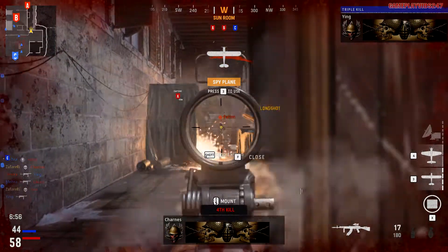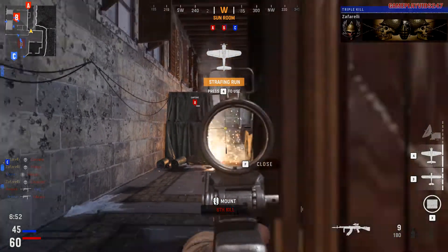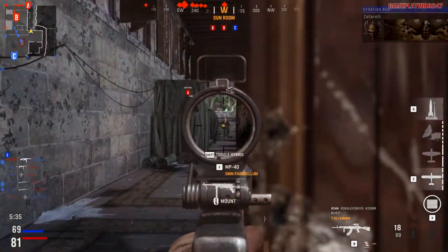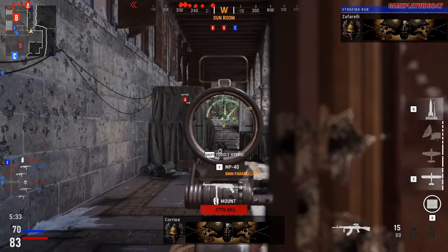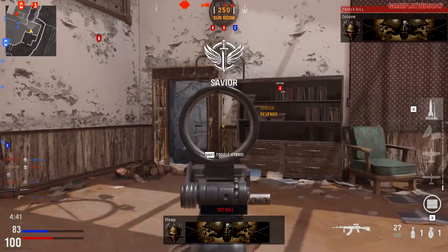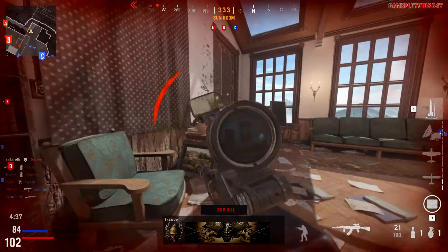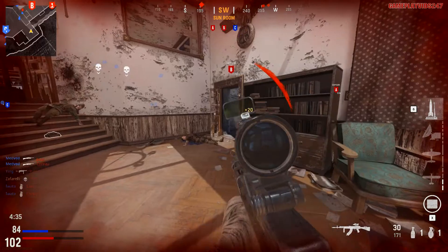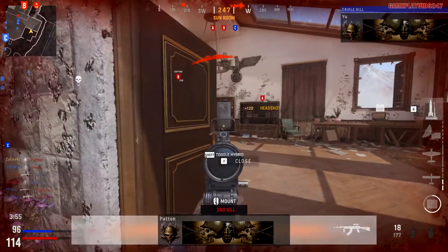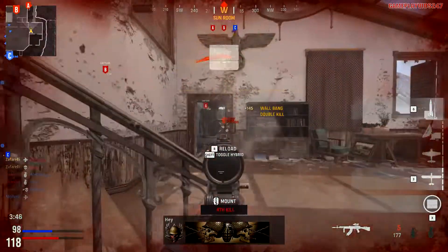It's incredible to me. Some of the weapons on Vanguard are just so powerful, and with the right attachments you can really make anything work. Now, mind you, this is against veteran bots — but if you've ever versed veteran bots before, you know they hack. They pretty much wall hack and aim bot, that's just a given. For me to be doing this well against veteran bots, even though they obviously aim bot, it shows how powerful this class really is.